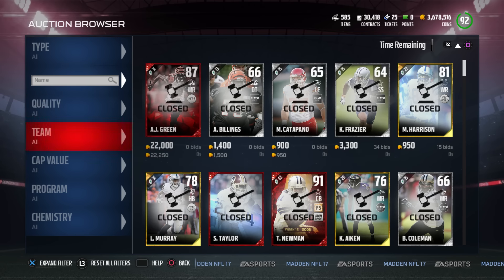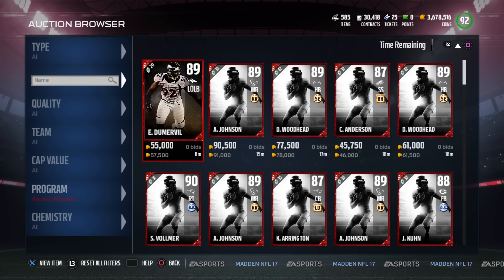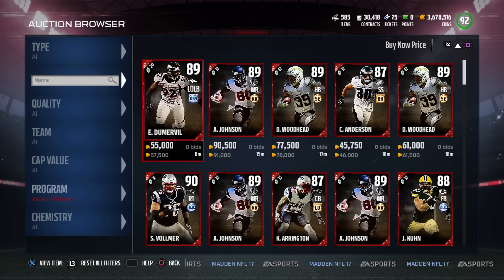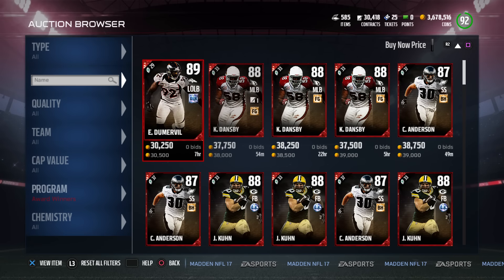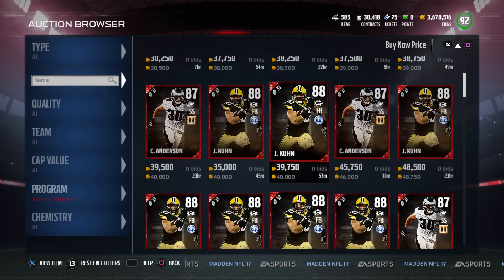Let's take a real quick look at some of these award winners that you can get. I know some of them, even though they're not high overall, they're mad expensive because of their chemistries. So let's go start from the bottom. We've got Doomerville, Dansby, Colt Anderson, John Kuhn.